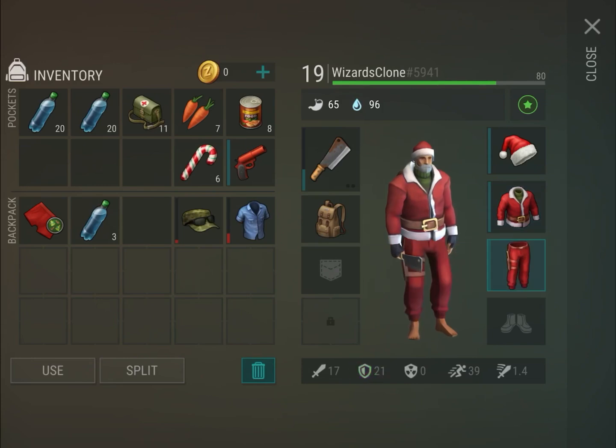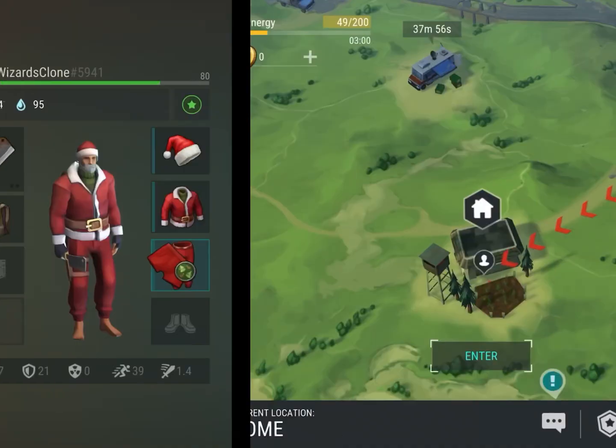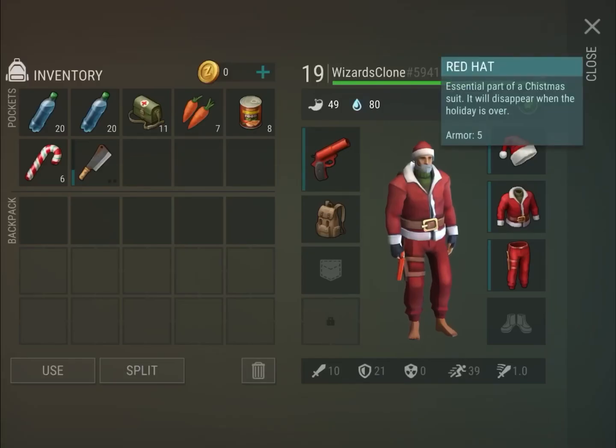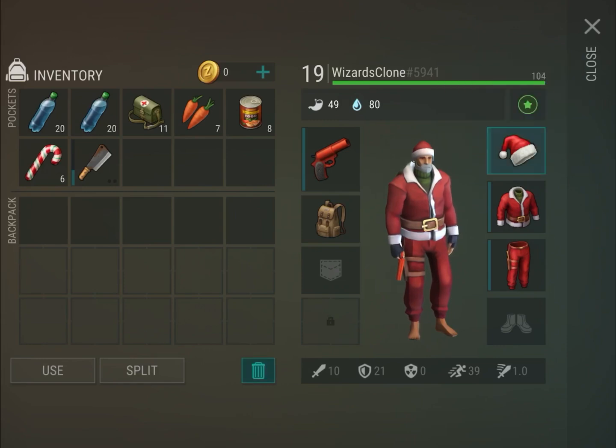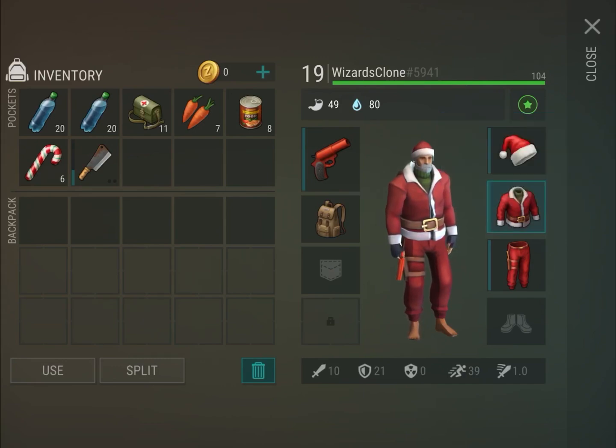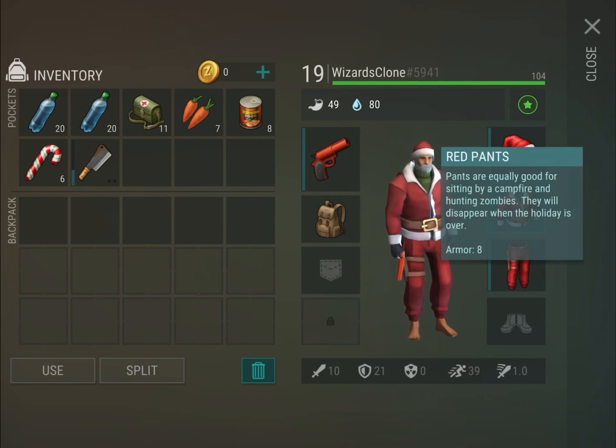It will disappear when the holiday is over. Here we go — I am now Santa Claus! Let's go see Santa's descriptions. Red hat: essential part of a Christmas suit, it will disappear when the holiday is over, armor is 5. Red jacket: warm outwear suitable for wilderness, it will disappear when the holiday is over, armor is 8. Red pants: equally good for sitting by a campfire and hunting zombies, they will disappear when the holiday is over.